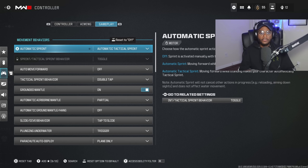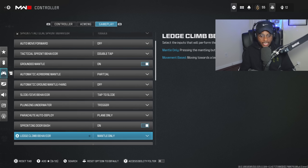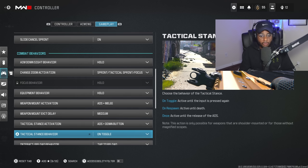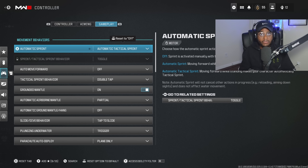For gameplay settings, there are some other settings I recommend swapping out. I have automatic tactical sprint turned on just so I can get around the map a little bit quicker. Omni-movement is buffed in this game, so if you're able to win more gunfights at close range, automatic tactical sprint is going to help that out. I recommend making sure you have automatic tactical sprint enabled just to make the game feel a bit faster and get around the map a little bit easier.